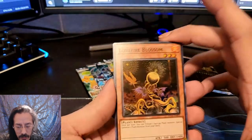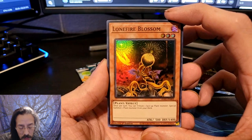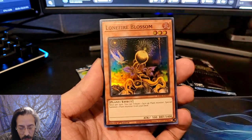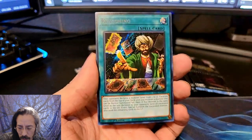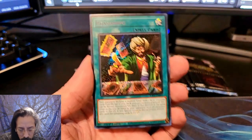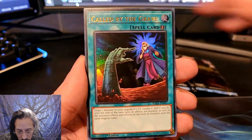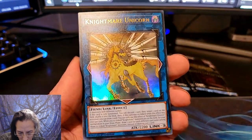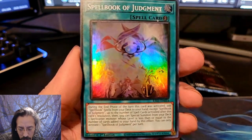Everybody wants the Ash Blossom. Quarter Century Rare — I think it's sitting at $156 right now. Here we got Lone Fire Blossom, Reasoning, Called by the Grave Ultra, Nightmare Unicorn.